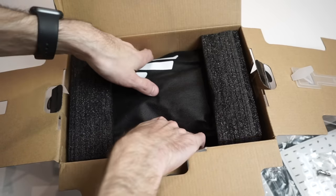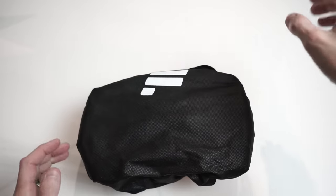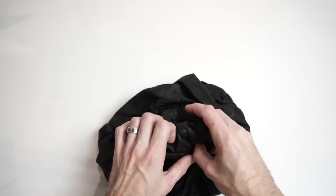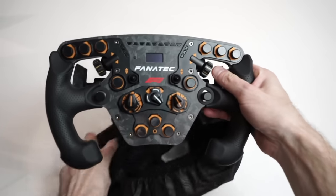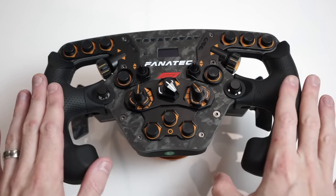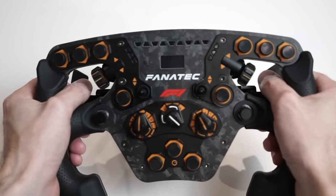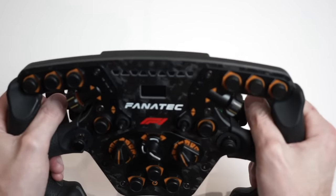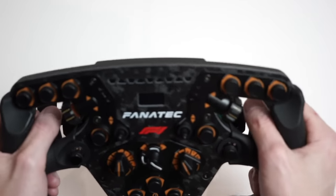And then we have the wheel. Let's start off with some of the basics. 280mm diameter — the same as previous versions of Fanatec's Formula wheels, and as I've commented before, it's a really nice diameter. Feels great for driving Formula cars and GT3 cars. No complaints there. 1.2kg as well, so it's a good hefty weight but not too heavy. Anything lighter would start to feel like a toy; anything heavier starts to become a bit much.